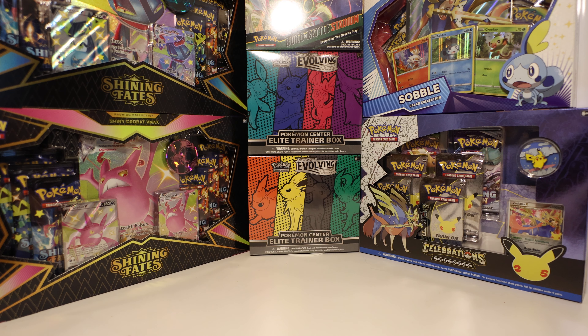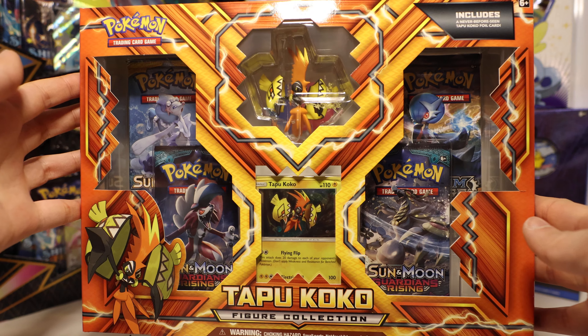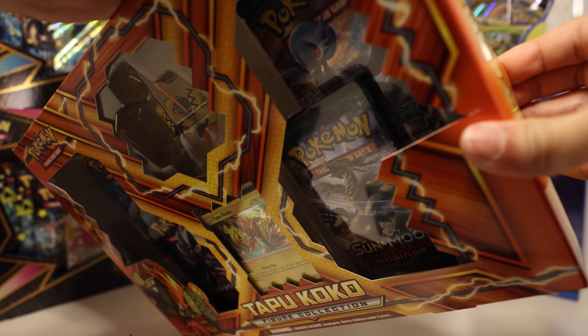No hits. Even though we got no hits from that, we can crack open another box. How about this Tapu Koko figure collection? Let's open this up.